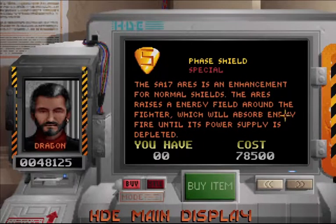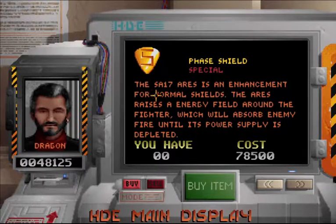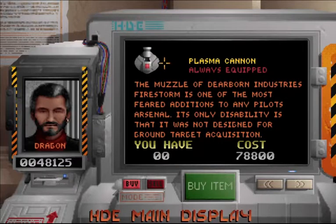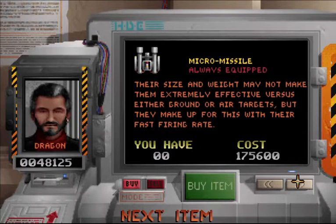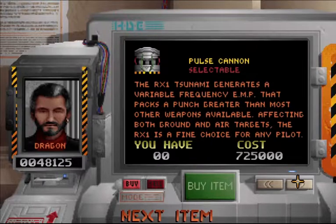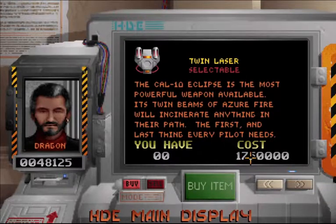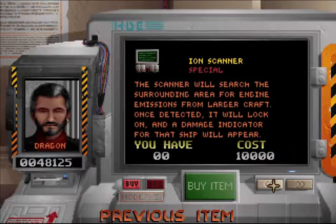The face shield is an over-shield — it goes over your normal shields and is great especially in the higher levels. Plasma hits really hard. The twin laser is absolutely devastating. And yeah, it's about a million — almost two. Let's go for that.